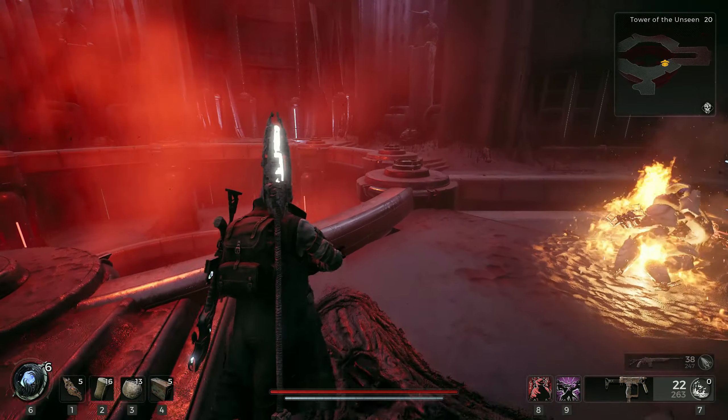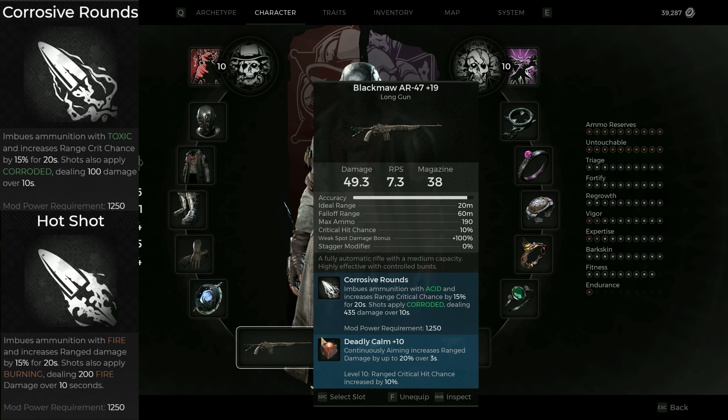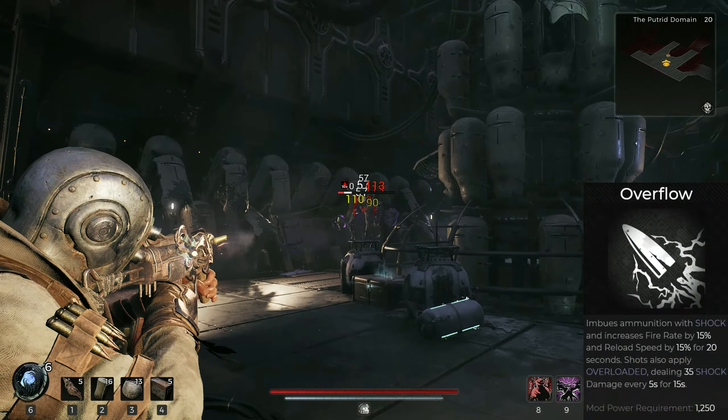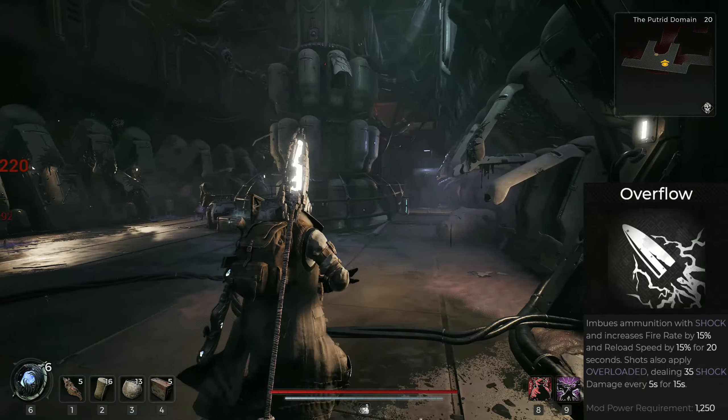Now for Mutators and the other weapon mods — the build gives you the total freedom of using either Acid Rounds, Hotshot or Overflow in your long gun. All have their benefits and after a lot of testing I can assure you the differences are rather minor. The only mod I would personally not use is Overflow, because it further increases your fire rate, which will then drain your ammunition reserves even faster.